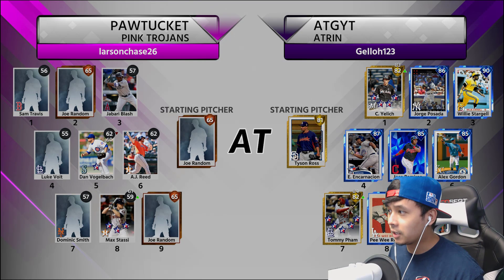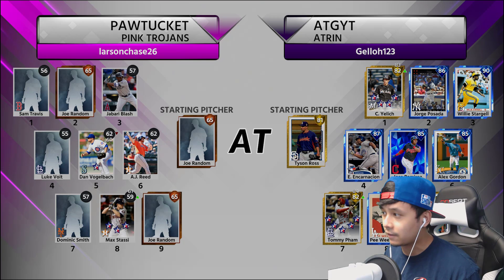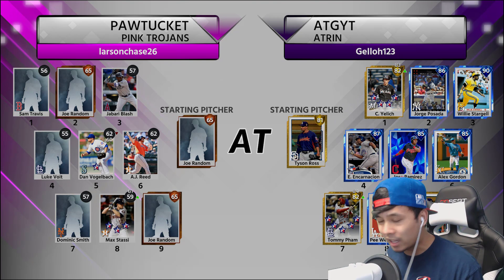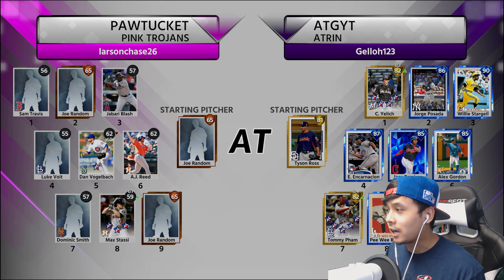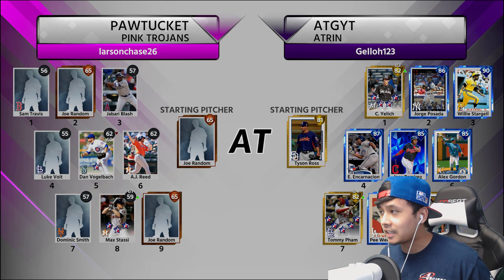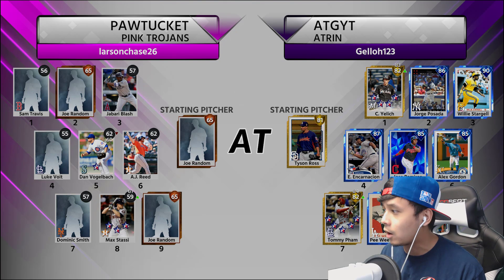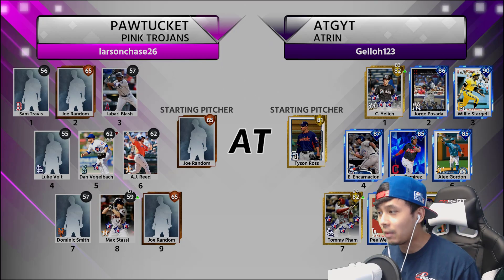We also switched our team around a little bit. I wanted Christian Yelich in there instead of Lou Brock. And I'm also going to try Tommy Pham instead of Eno Slaughter. I want a little bit more power on the team. I don't really care about the contact — I feel like this year contact doesn't really matter as much as power. So we're going to try this out today.